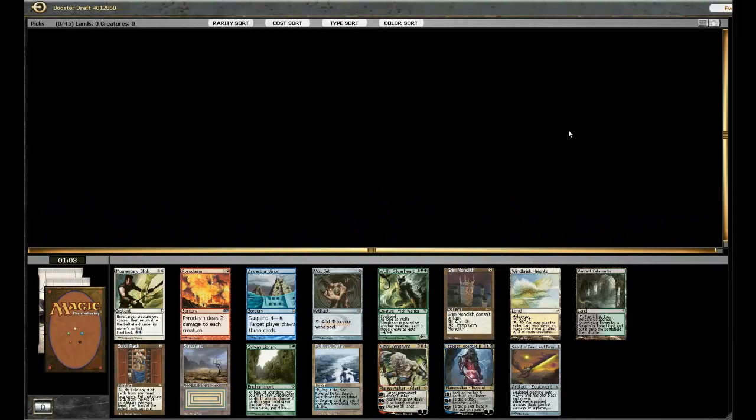Hey, what's up guys? Welcome to another Cube Draft. Taking a look at this pack, we definitely have some good options. The ones that stand out to me are Ancestral Vision, Mox Jet, Ajani Vengeant, and Sword of Feast and Famine.